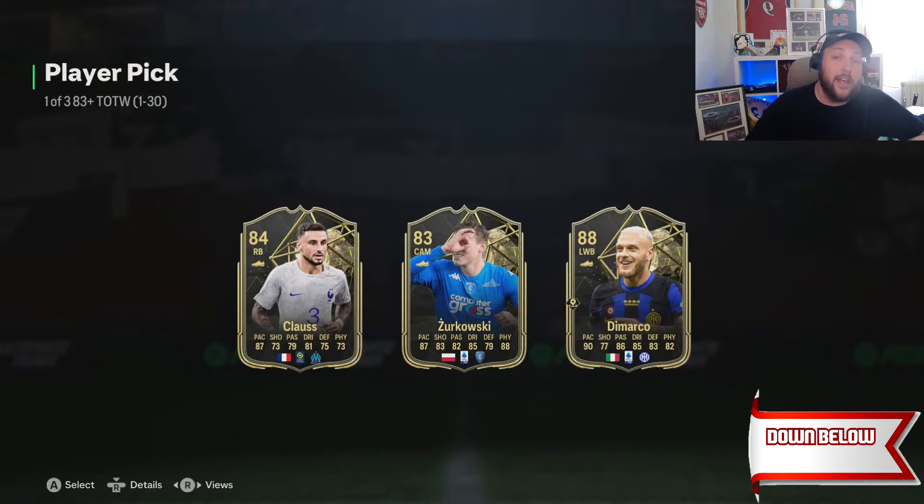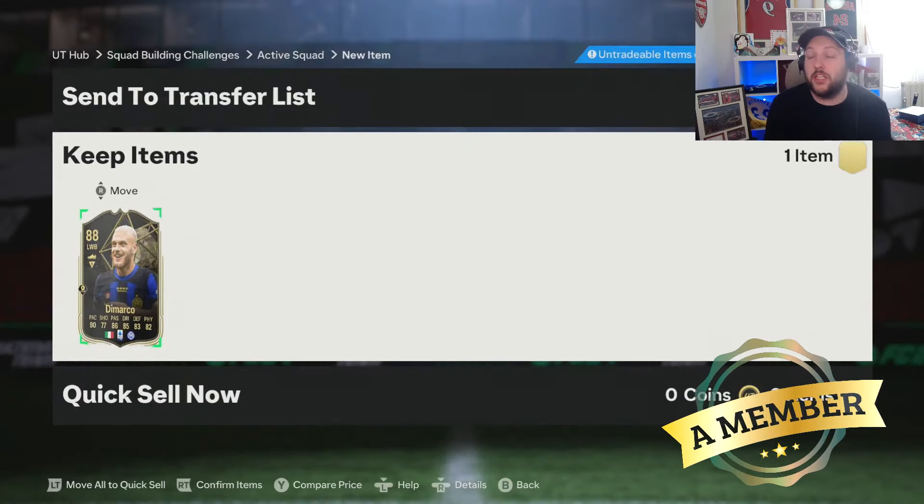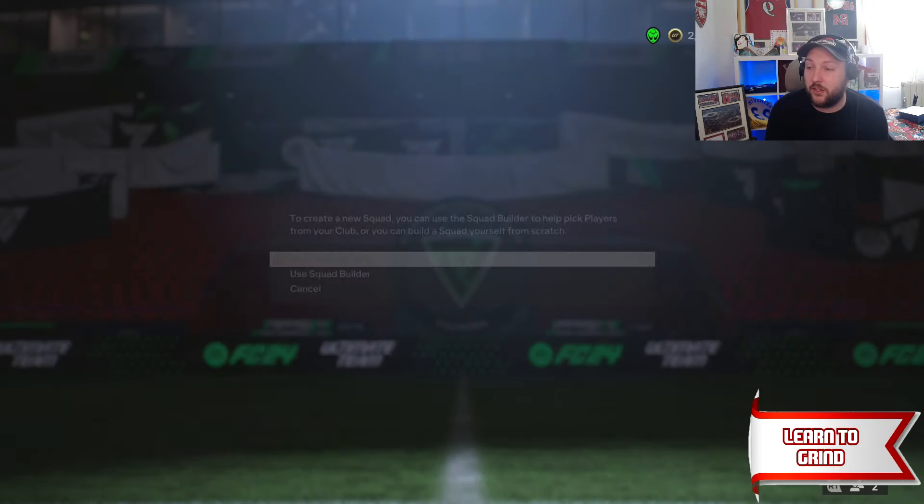Anything that's 85 or higher can go into the exchange. So this 88-rated card, for example — we could use it in the exchange if we haven't got any other SBCs left to do. We have got ourselves another crafting.